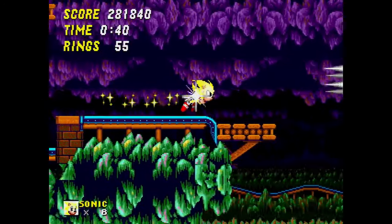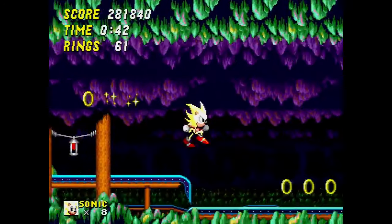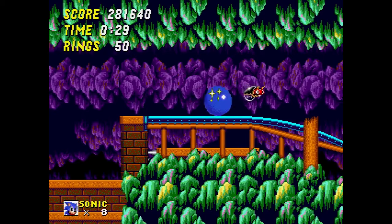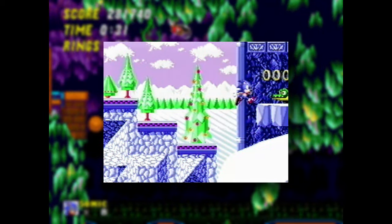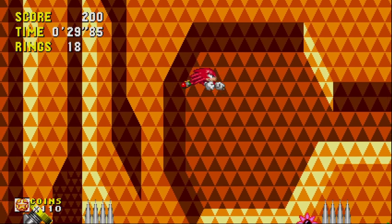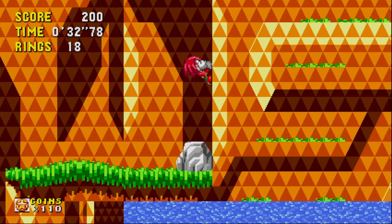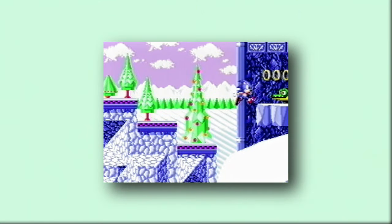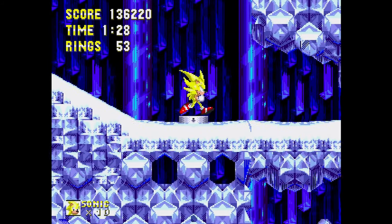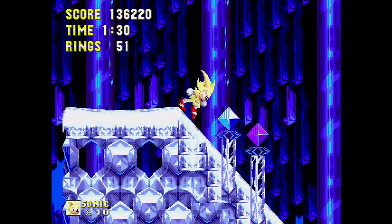Then we have Rock World Zone, which needs a little backstory. Rock World and Sand Shower are actually the same zone — it was originally intended for Sand Shower to switch to a snow-themed level halfway through the act. This is because Sonic 2 was originally supposed to be about time travel, with multiple versions of the same zone in past and future variants. Rock World was assumed to be the past version of Sand Shower, and this would have been the first snow level in the Sonic series — though that award went to Ice Cap from Sonic 3, which fun fact, supposedly reuses assets made for Rock World Zone.